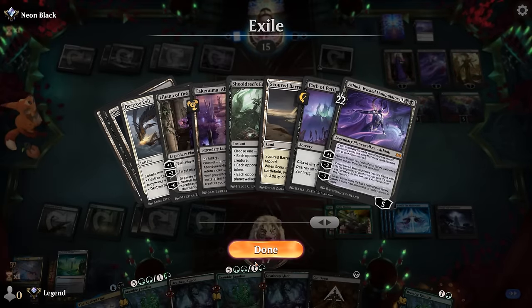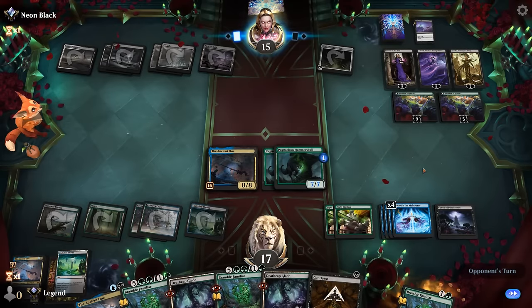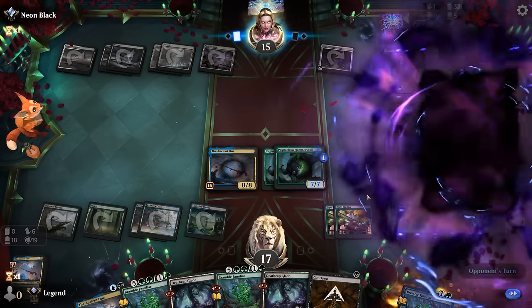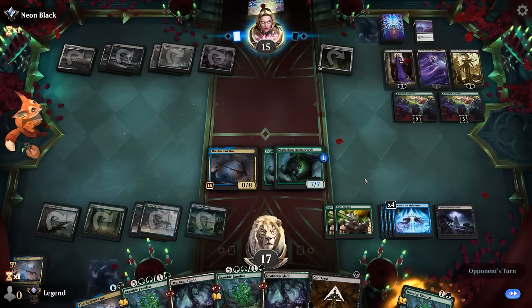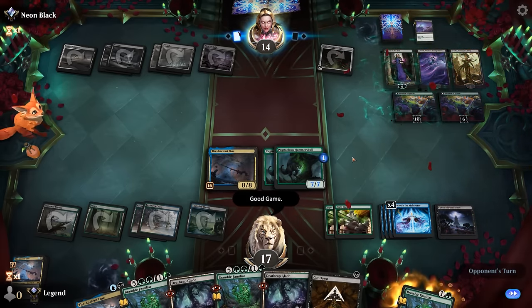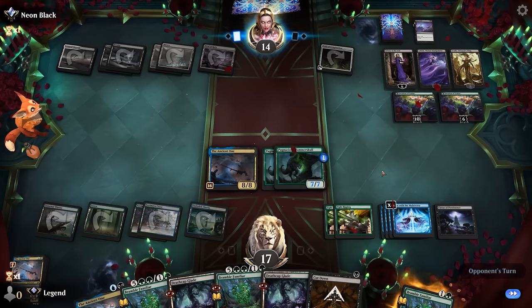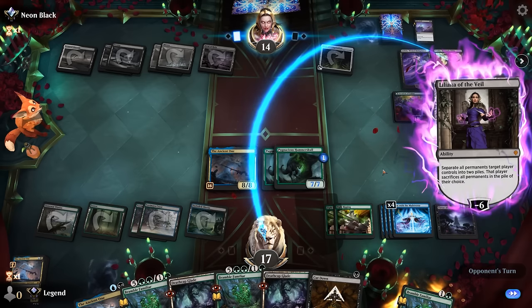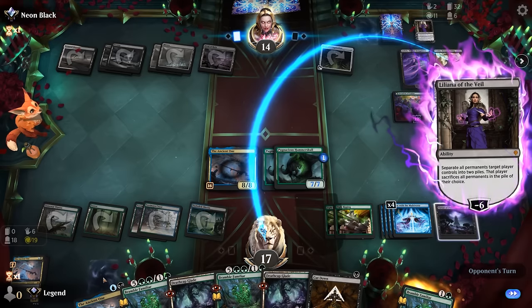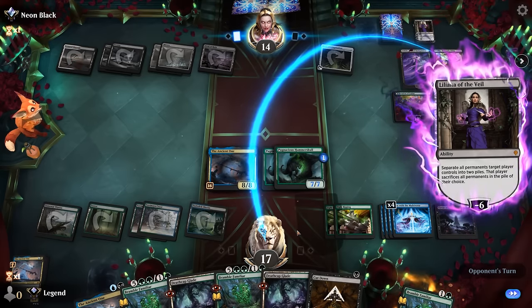Our opponent can now mill us out with an Ashiok ultimate — 22 cards in exile, that'll do it. This was a pretty crazy game: Liliana ultimate to One with the Multiverse, but our opponent found the sweeper to keep the board clear and set up an Ashiok ultimate. Cut Down and Virtue are great when facing aggressive creature decks but don't answer planeswalkers by themselves, which is what we needed. Our opponent can ultimate Liliana a second time — that's going to be game.